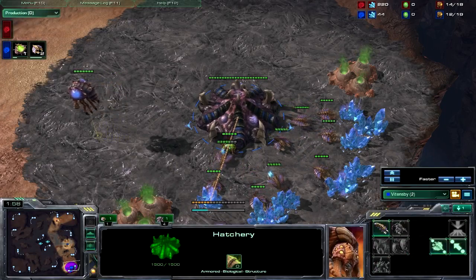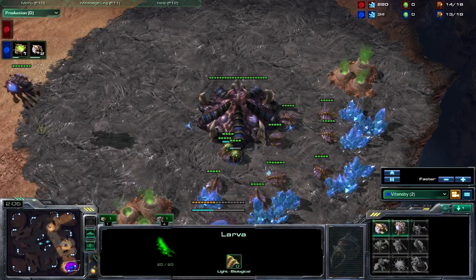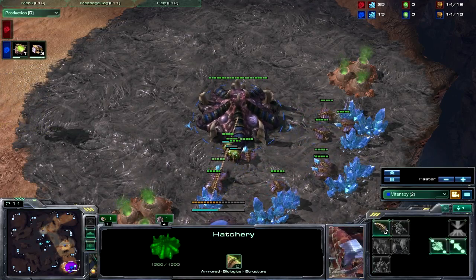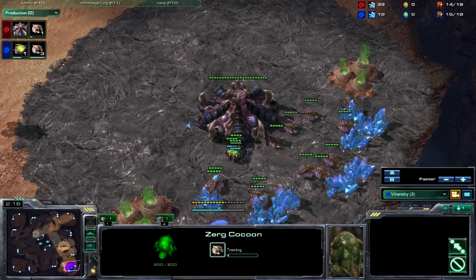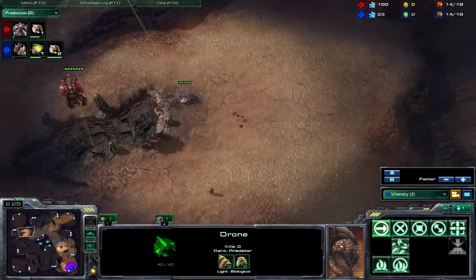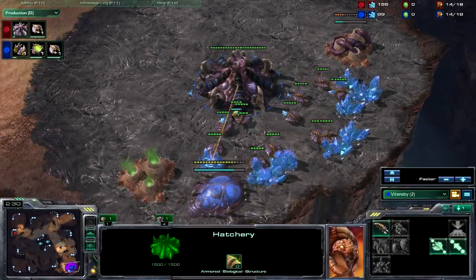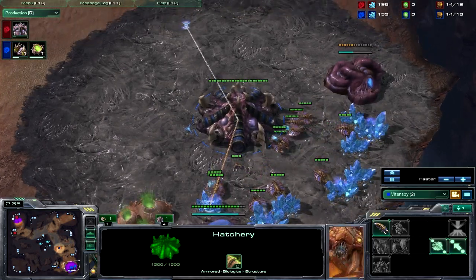I chose this game because I made a small scouting mistake. You'll notice I sent my overlord to the north and then proceeded to send my drone in the same direction — you don't want to do that. One of the reasons why I chose 5 games is because I've made mistakes, and my Zerg opponents have made mistakes as well. I wanted to share what the proper response is, as opposed to what all these guys have been doing. And the proper response is Banelings, and I don't know why no one goes for it.